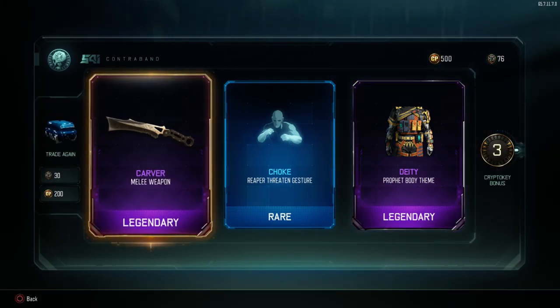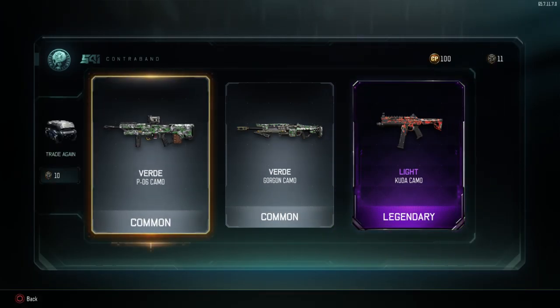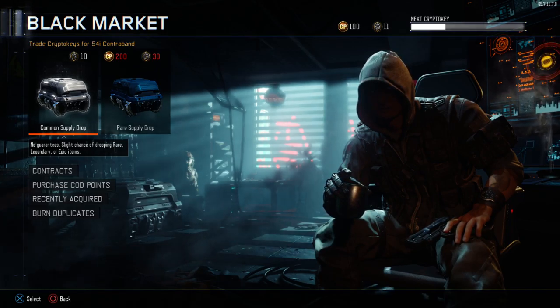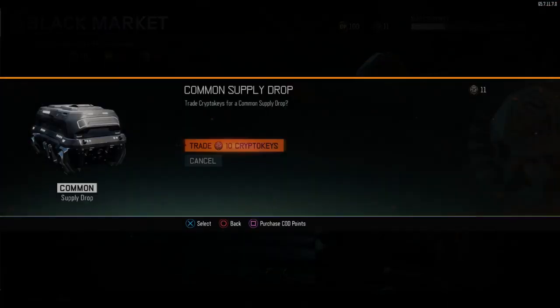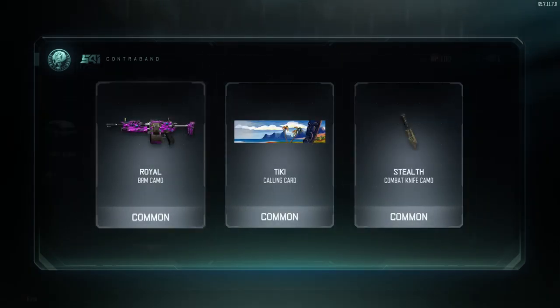I can carve turkey any day I want! That's not the baseball bat, but it's a new weapon so I'll take it. Let's keep going. This is my last one — let's cross our fingers and pray this gets me a weapon even though it's a common supply drop. I still need good weapons. Let's see what I got.